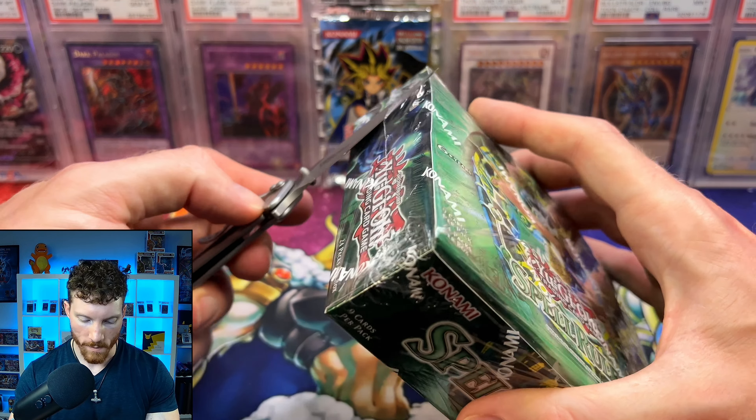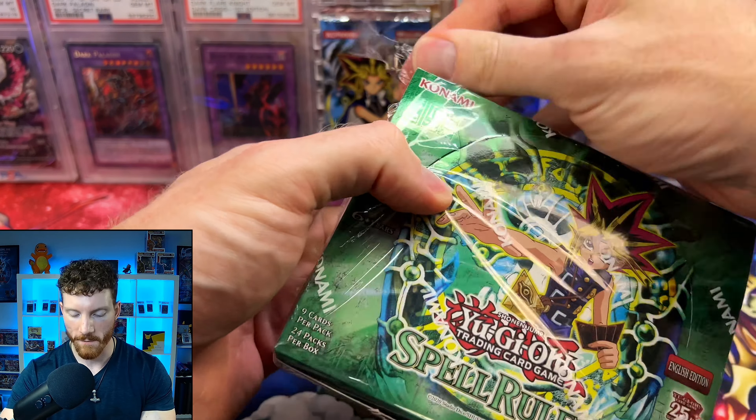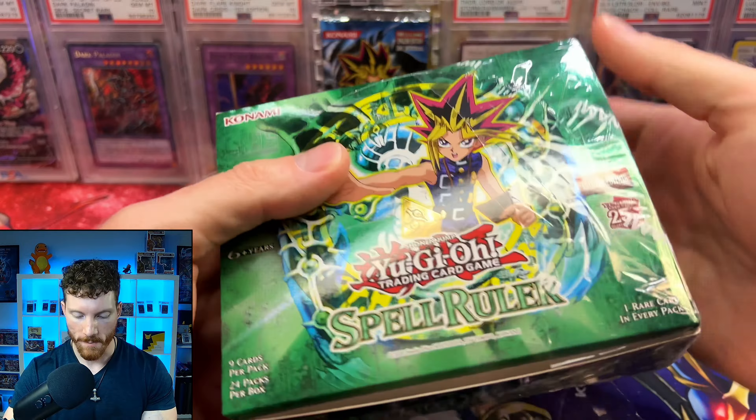We are really, really wanting to pull that Blue Eyes Toon Dragon. That card and I, we have some history. I have pulled one before, although it did come from a reprint pack. But that's okay, because these are reprint packs, so maybe that's where the luck lies.